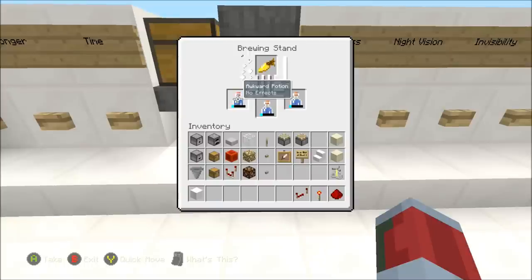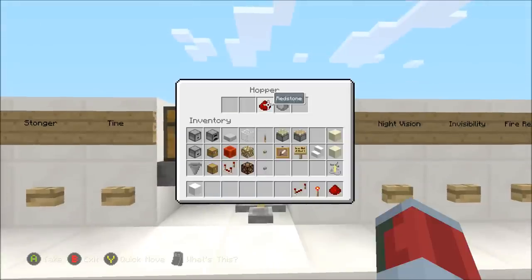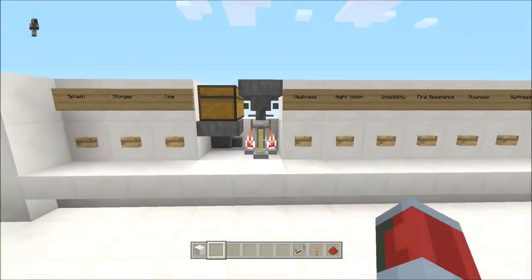So either do it really quick or just wait until it's done brewing the potion that you desire. We're making it — it's an awkward potion now, and then it's going to be a potion of night vision. And then once we add in fermented spider eye, it will become invisibility. And then, of course, once it adds in the redstone and gunpowder, it's going to be a splash, which invisibility is best if you can get a group of people with it by throwing it on the ground.